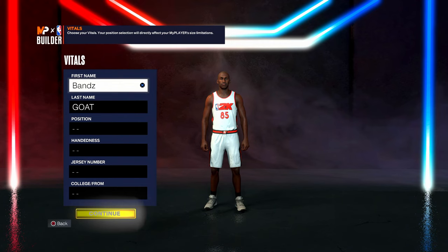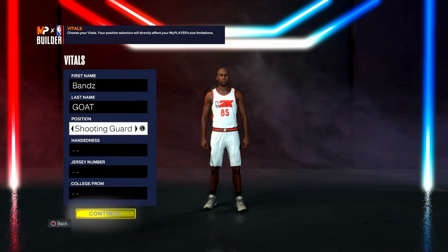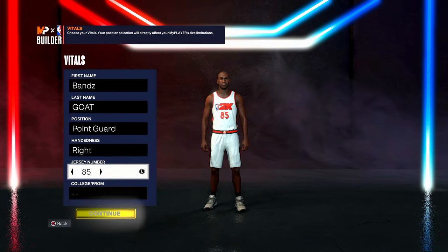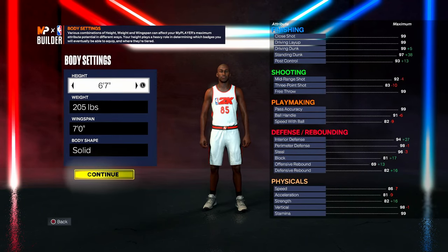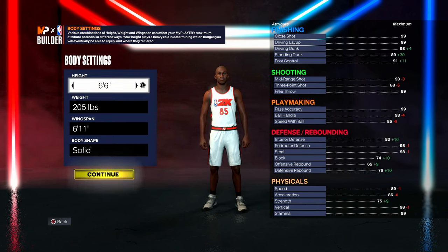There are two versions of this build. I'm going to show you the main one I'm using — the one you saw in the gameplay. This is an Excellent position build; you can go point guard, shooting guard, small forward — whatever your preference is, but I like point guard. For height, go six-foot-seven. I considered a 6'6" build on current-gen, but I didn't really think I needed the 92 ball handle for crazy dribble moves, and as you saw in the gameplay, I'm already moving well without all the craziest sigs.